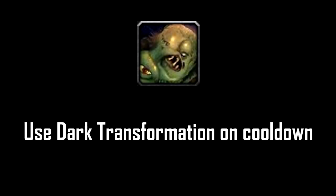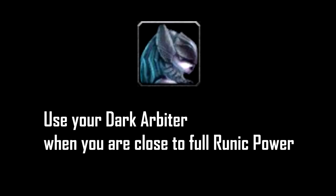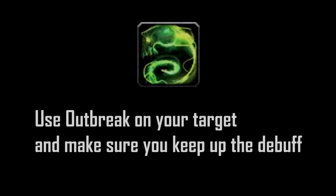Moving on to Rotation — Single Target Rotation Priority. Use your Dark Transformation on cooldown. Use your Dark Arbiter when you're close to full Runic Power. Also, make sure that if your Dark Arbiter is going to be up soon, that you don't spam Death Coils. Make sure that you store up Runic Power so you can use it with the Dark Arbiter. Use Outbreak on your target and make sure you keep up the debuff called Virulent Plague, and refresh it when it's about to expire — about 1 second beforehand. Don't let it drop.